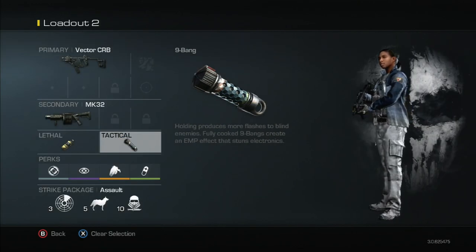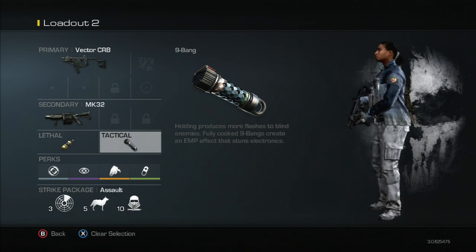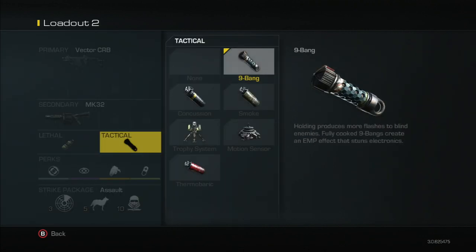You have the nine bang. Holding this actually produces more flashes — if you fully cook it you get up to nine bangs and create basically an EMP effect. This is gonna piss off some people, especially in hardcore. If your teammates are throwing these at you, it goes off nine times and just trashes you — you're basically stuck. This is definitely something a lot of trollers are gonna use.